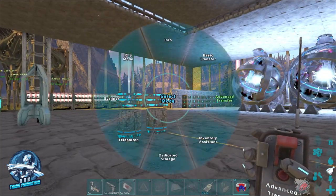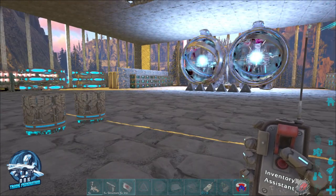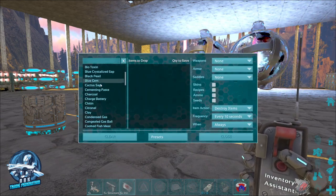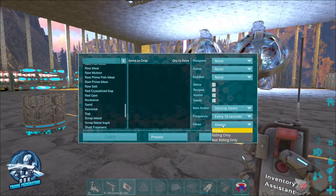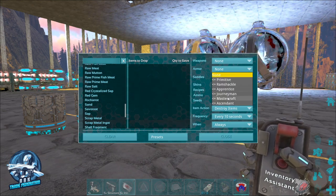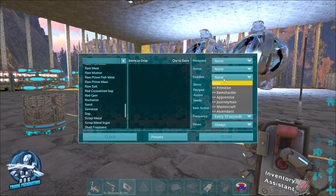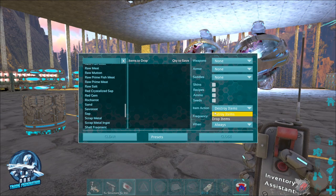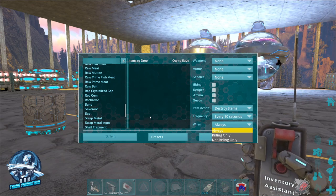The next one is the inventory assistant. This is handy if you're running around gathering meat on the map. You can set it up so that anything you pick up that you don't want will either be destroyed or dropped. For example, if you don't want any armor that's less than Journeyman quality, it'll just drop it or destroy it — same thing for weapons, saddles, skins, recipes, and ammo. You can configure how often it runs and whether it triggers when riding a dino or not. It can keep you moving efficiently.